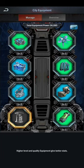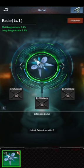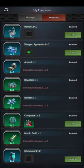You can tap on your allied equipment facility building and there are three options: manage, develop, and storage. You can go to manage and manage your equipments — you can enable and disable them.